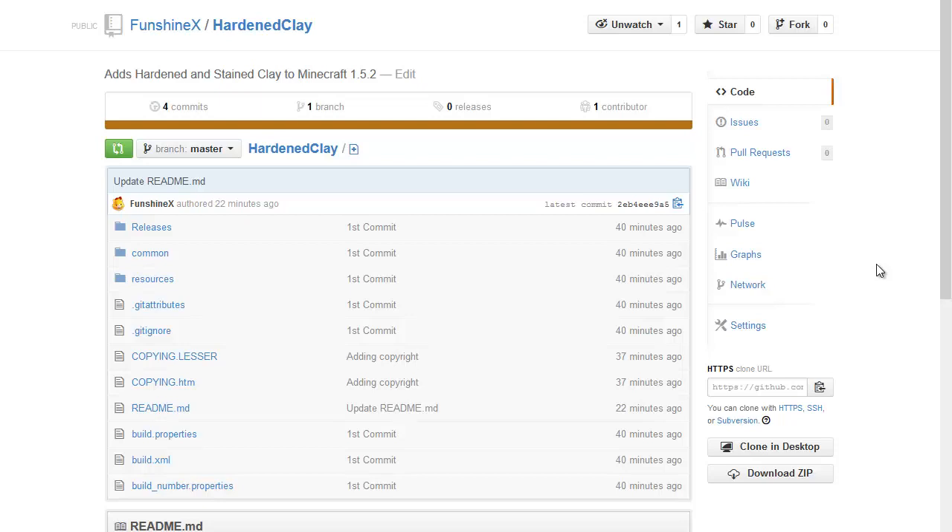So I started off with a very, very simple mod, and it's called Harden Clay. All it does is take Harden Clay from Minecraft 1.6 and put it in 1.5.2.